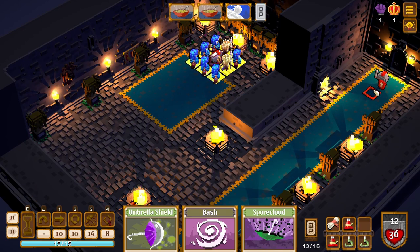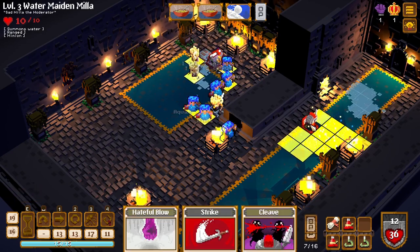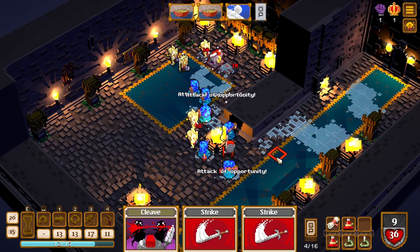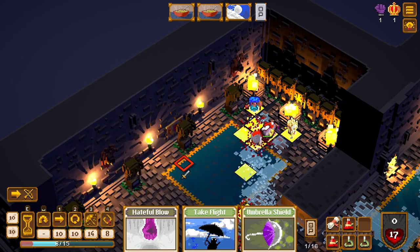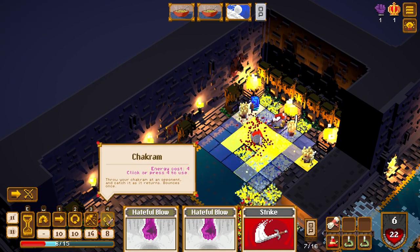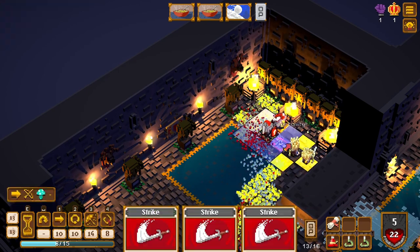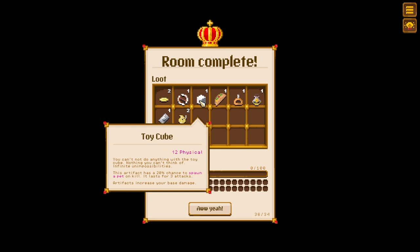Let's try the boss! We're fighting a boss and a bunch of his minions — this is basically Crypt of the Necrodancer now. Wow, I killed everyone! This will make us invulnerable — let's use our umbrella. 29 crit! I'll use the chakram just so we get our armor back. Let's do a cleave — wow, we did 19 damage. This should do it — we did it! Room complete.